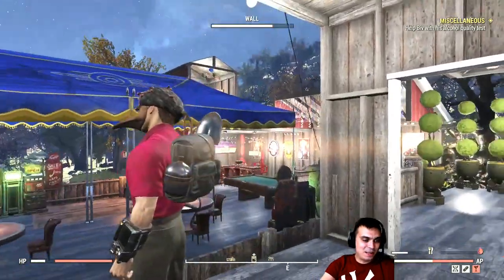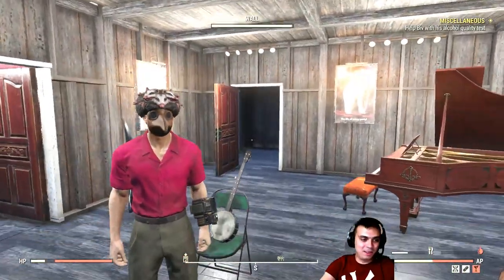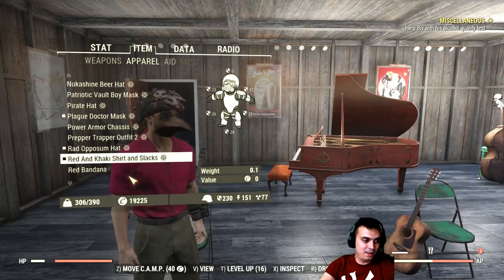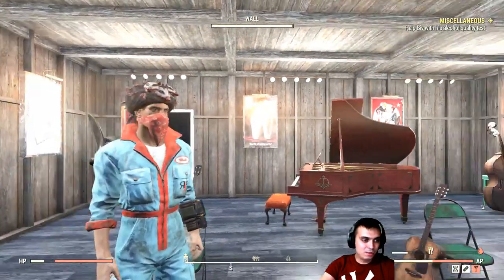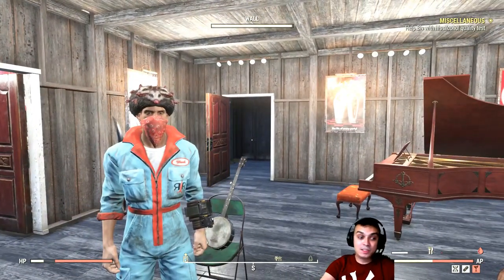This one I got on sale for definitely less than 100 atoms, otherwise I wouldn't have bought it. The red bandana. The Red Rocket jumpsuit — that actually looks cool. I've already covered this outfit a couple of times, and it recently went on sale during the big sale that happened last Tuesday, June 4th.